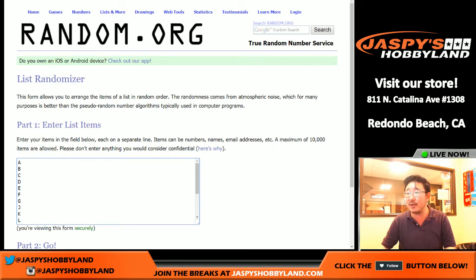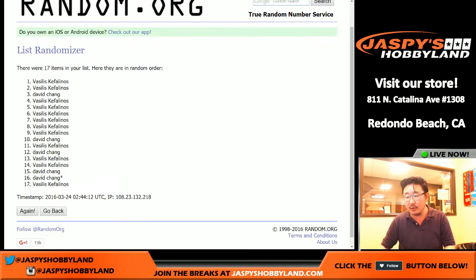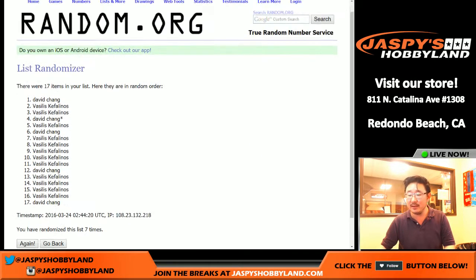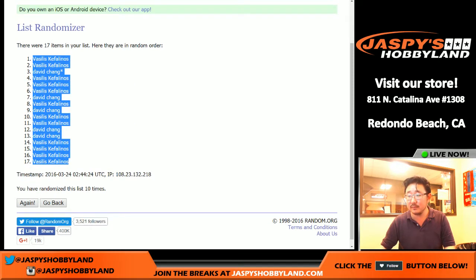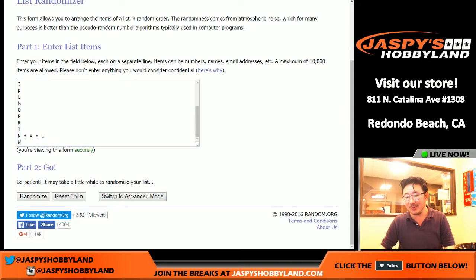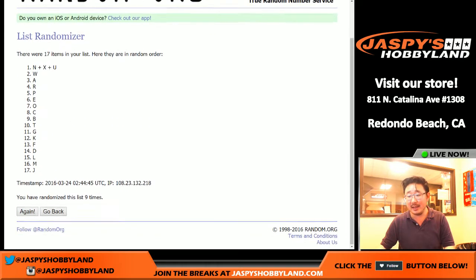There are all the first name letters right there. Let's randomize both of those lists — six and a four, ten times each. Rolling through one to ten for each list.